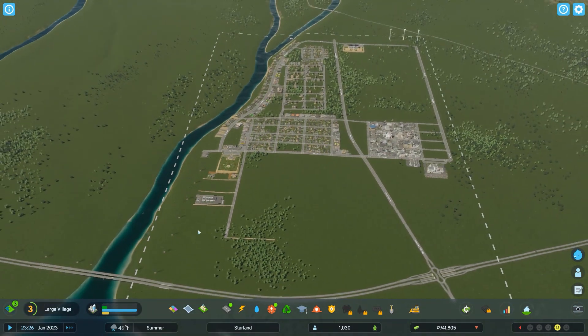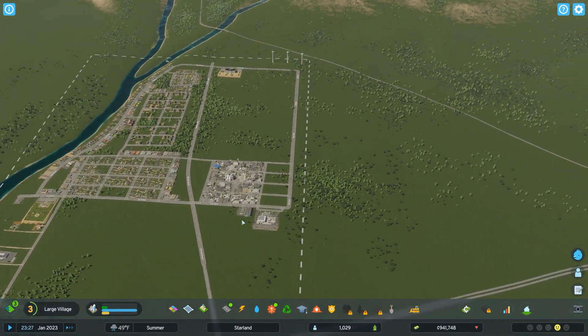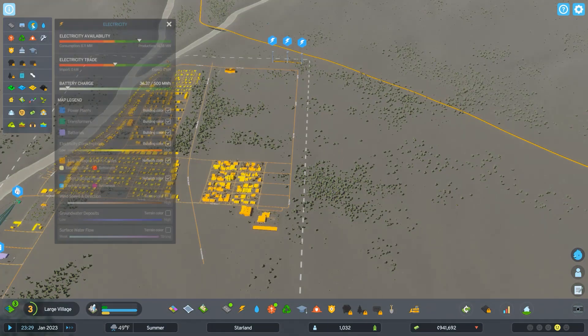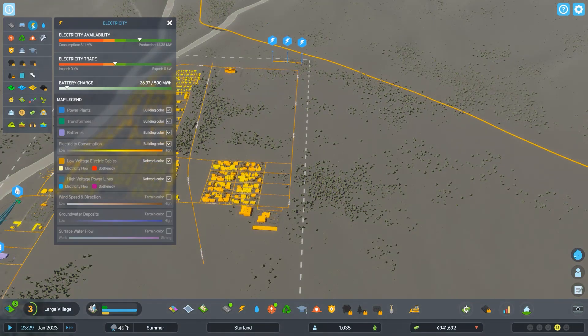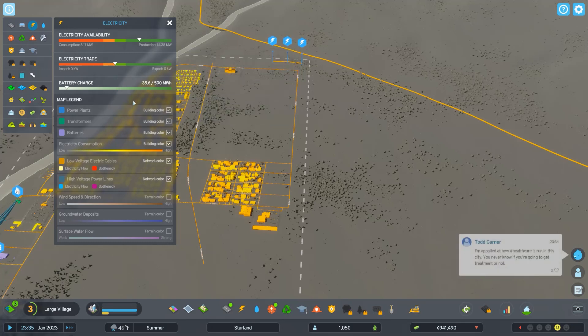I just want that in place so I have some backup when I screw up power. Let's look at the electricity availability. Export — I'm not exporting. Am I importing any? I'm producing 15 and I only need 8, so I will be exporting soon, especially with the battery. All right, good.